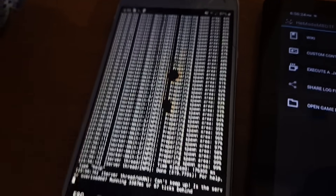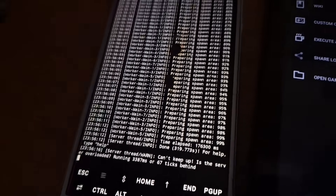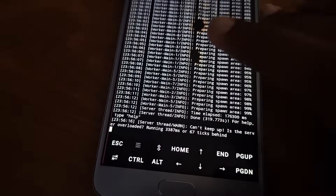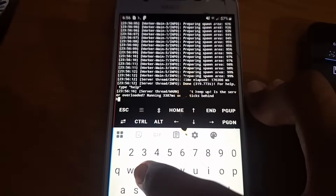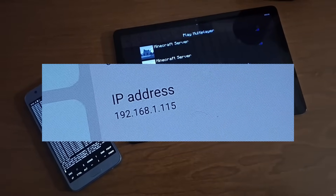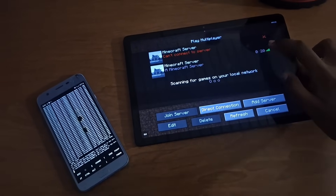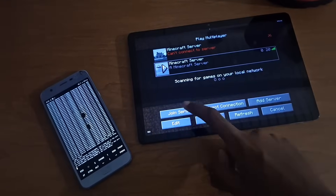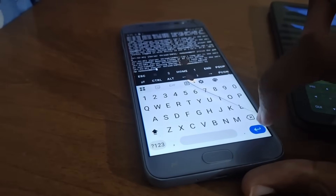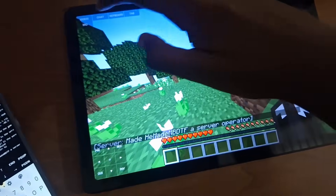Since I'm only hosting locally, all devices connected to the home WiFi can connect to the server. In order for players anywhere worldwide to join the server, I'd have to port forward, but that is a whole new can of worms I'm not willing to open, and I'm not trying to get DDoSed. I added the server by opening the menu and typing in my local IP address, and it appeared in the server list. I was able to join, then I opped myself, which turns me into an admin and gives me permission to do anything.